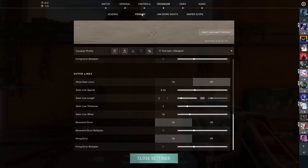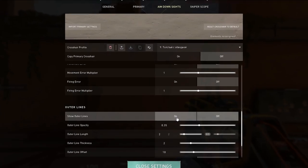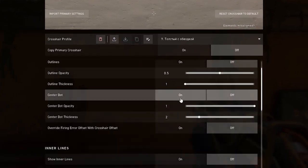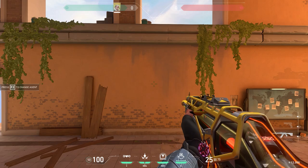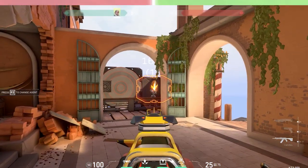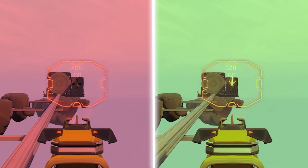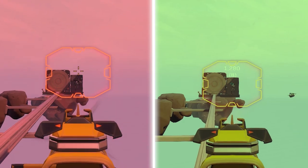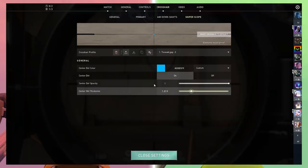Next, adjust your aim down sights. The rule is simple: you will shoot with zoom at long distances, and most likely you will try to tap your enemies, so I advise you to put something small, always thin, so you can better see the already small head of the opponent model. It is especially important to say this if you are playing with thick crosshairs or crosshairs that have a large gap in the middle.